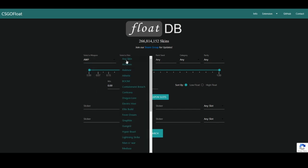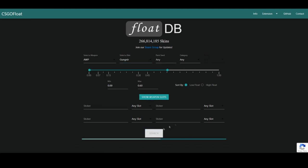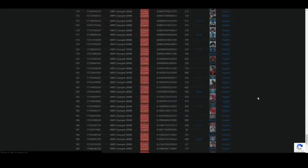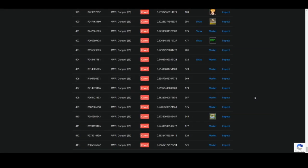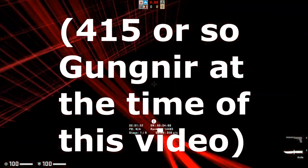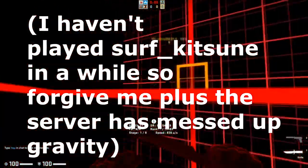You can also go to FloatDB and type in a skin to see the amount of supply in existence. At last check, the Op Gungnir was just under 400 in supply — a very low amount. Compare that to the Op Dragon Lore, which in factory new 0.03 float condition alone has over a thousand. So there's a very low amount of Op Gungnirs and they are going to be a very, very strong investment after this operation ends.